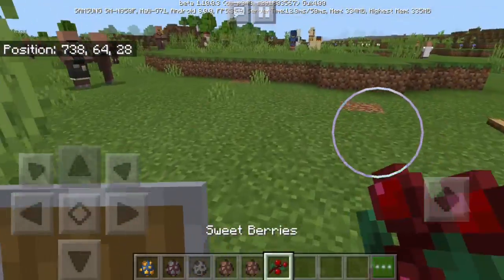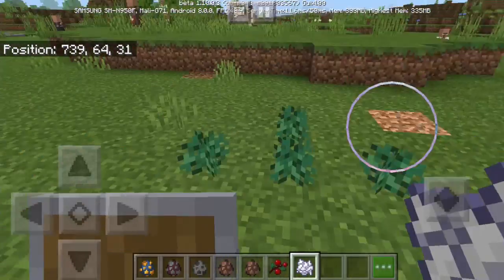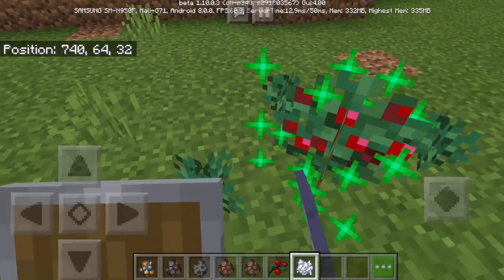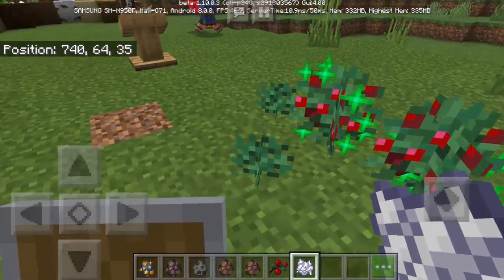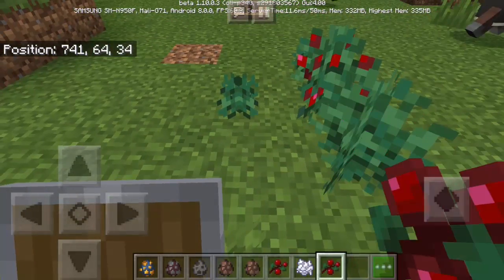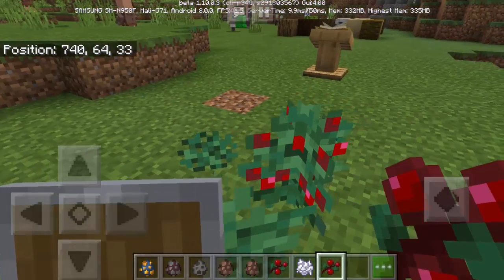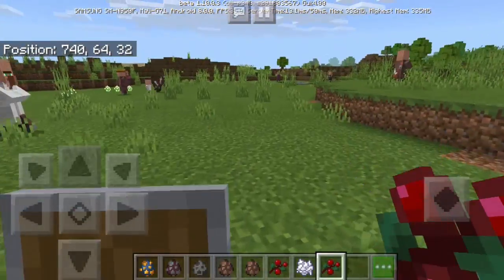We also have the new sweet berries — you can only find these in taiga biomes. Let's try to grow some and see what happens. You can get berries just by punching the bush — it's a new source of food!